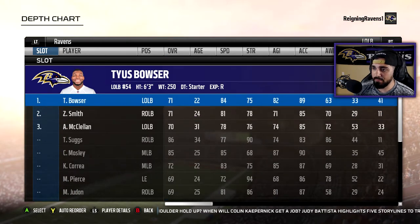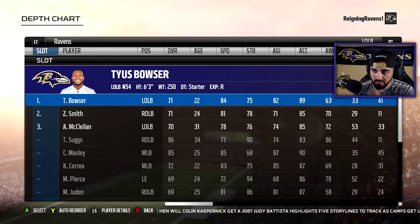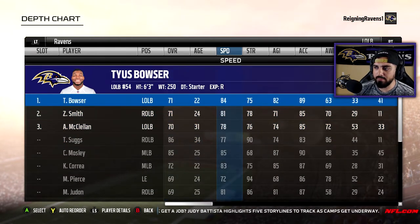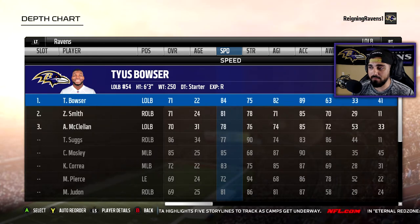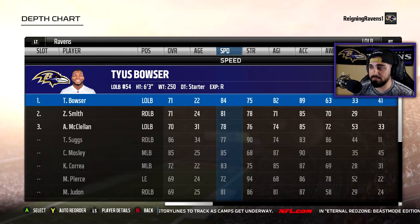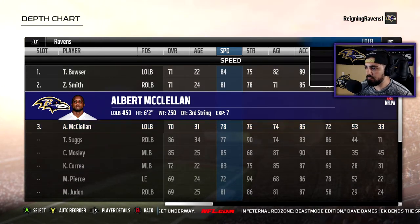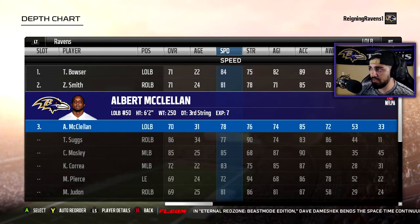Moving on to left outside linebacker — the guy we drafted in this year's draft, Tyus Bowser. He's not the best right now in the game. Certainly I could have started someone else over him, but I want to get myself acclimated to using him. That 84 speed — I'm used to usering the middle linebacker, but I may not have to do that anymore. I may have to let CJ Mosley do his own thing and I'll just use Tyus Bowser. He's going to be backed up by Zedaria Smith and Albert McClellan — Albert McClellan, by the way, has been a Raven for a long time, one of the most underrated guys on the team in my opinion.